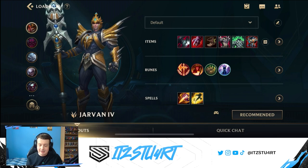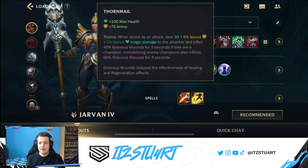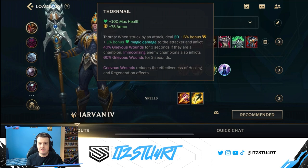Next we go into tankier items. Thornmail gives a lot of maximum health and armor, and the Thorns passive reflects damage back to attackers. Most importantly, it applies Grievous Wounds, which reduces the effectiveness of healing and regeneration. You don't really want a damage-oriented armor item — because you're a tank and can easily get onto the backline with your combos, Thornmail is better, and since enemies will be attacking you, you'll apply Grievous Wounds consistently.